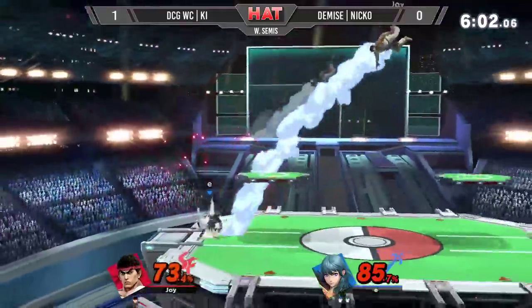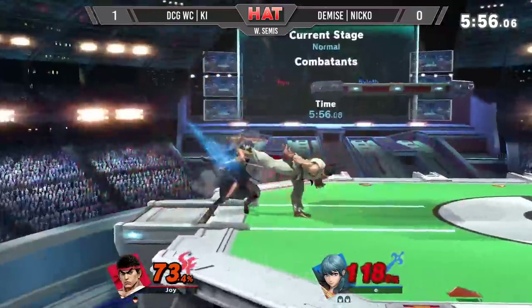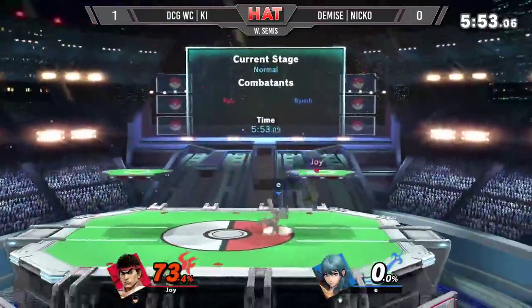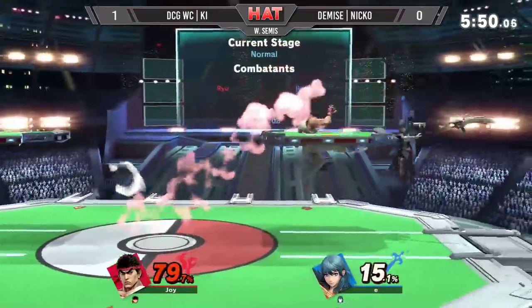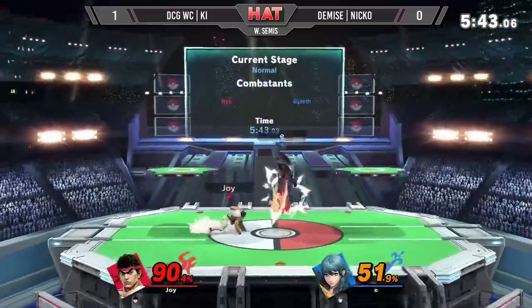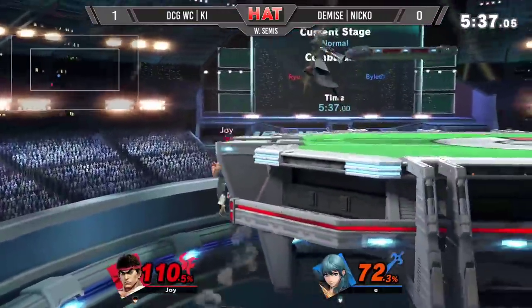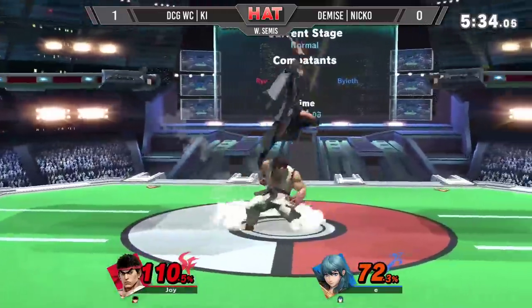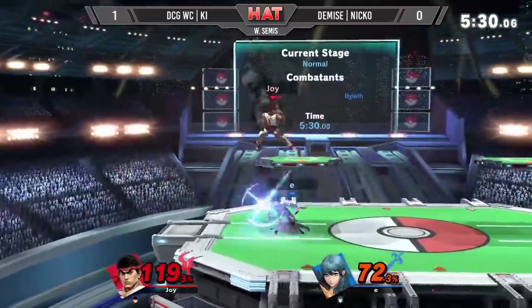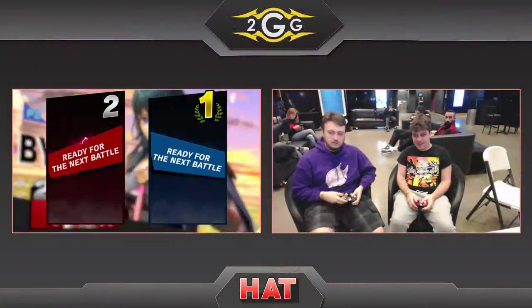Turn things in his favor. Dodges the Hidoka and reads Key's aggressive approach. Gets the kill. Last stock here for both competitors in game two. Nice bear from Niko sends Key far and away — an edge guard situation. He almost lands the arrow there, possibly could stop the game. You can almost hear the competitors groan, but Niko with the up smash on platform takes game two and evens things up 1-1 between these two competitors.